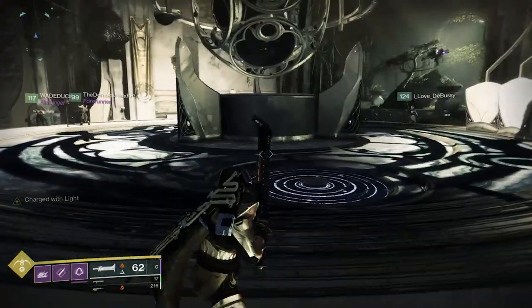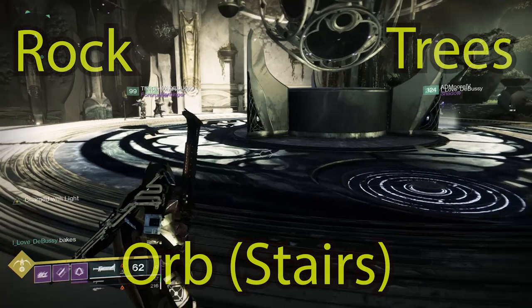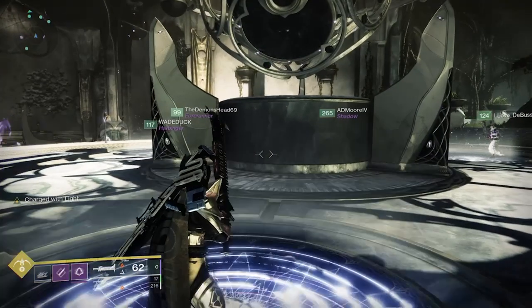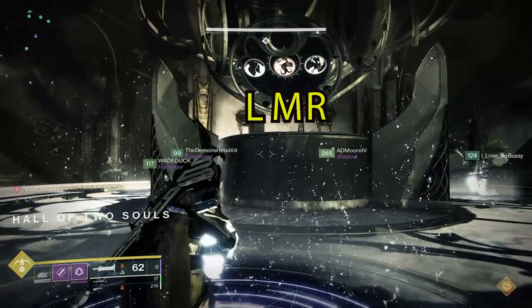One person is going to read and get on the plate. The other person is going to guard them and do add clear. Once you get on the plate, one person is going to look at their symbols — you have a symbol on the left, middle, and right. Whichever one is in your middle, call that out. The other people in the encounter are going to look to see if that symbol shows up on their plate as well. It will not show up in the middle — it will either show up on the left or right.